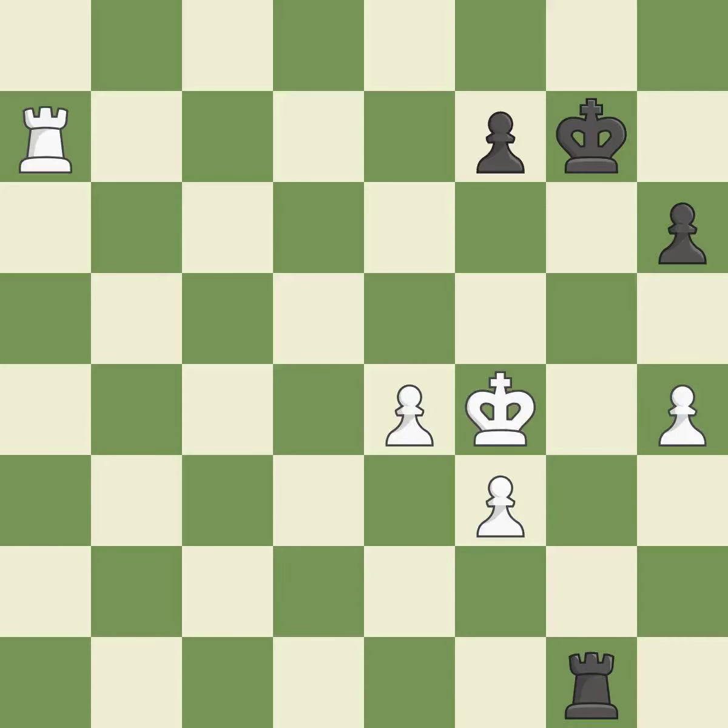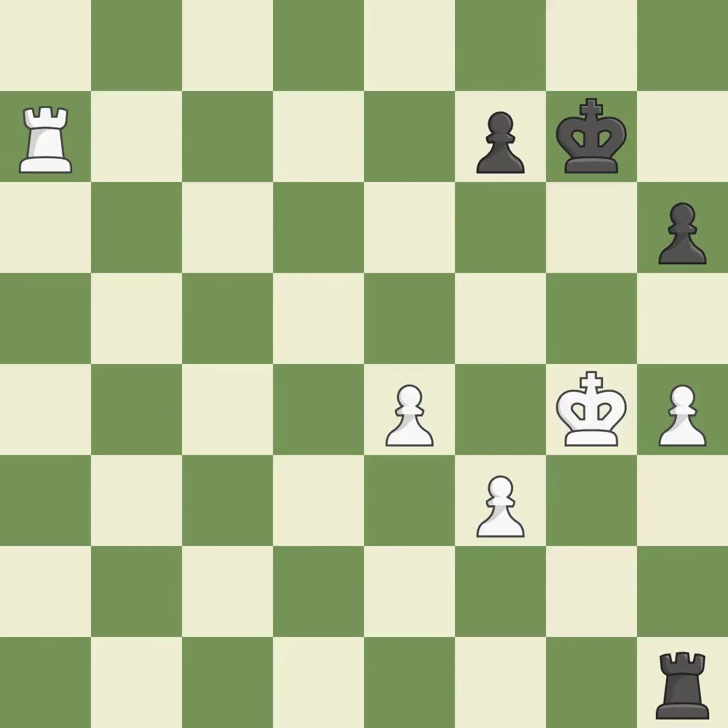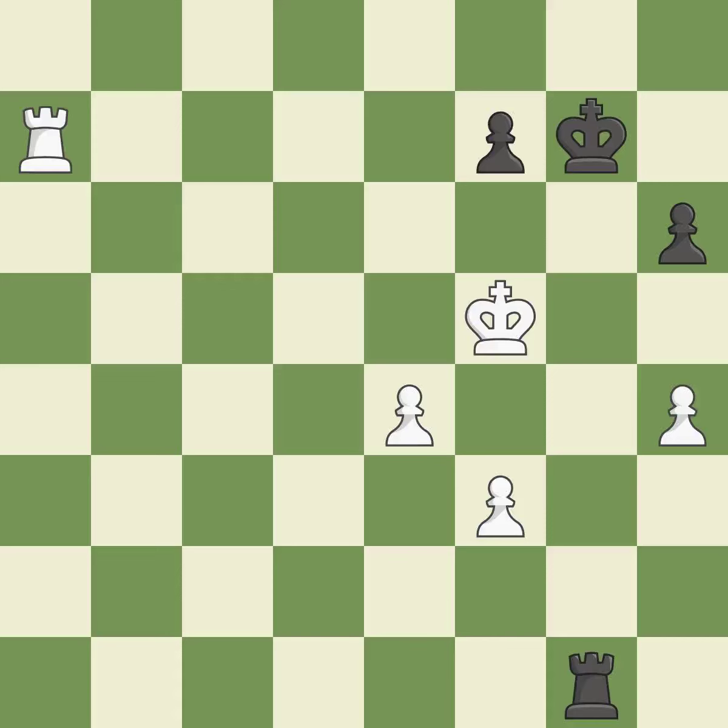This moves the checking rook farther away. Very precise. A pawn that was being attacked and had no defenses is now protected. This is not the best approach — incorrect. This overlooks a more effective approach to sidestep the enemy rook's check — incorrect.